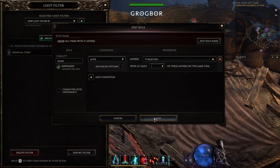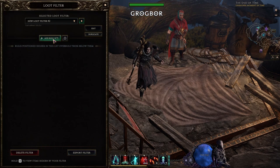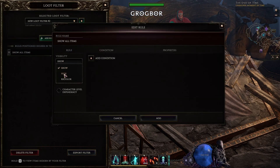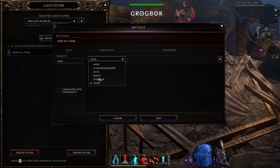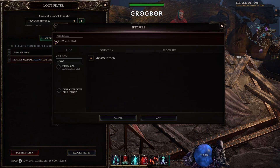Now we'll just add the affixes we care about and we are ready to go. You will see all the items dropped, but the ones with your affixes will be capitalized. If you are looking for something more advanced, we have to first add a rule that will hide all magic and rare items. Make sure that rule is always at the bottom, otherwise you will hide all your items.